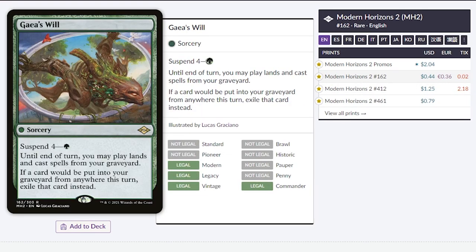Gaia's Will. This was a card that everybody was talking about that was super overpowered — it's the same as Yawgmoth's Will. A lot of people were freaking out. But now that it's been some time, people have probably played the card. I guess it's not very good. I own a few copies, but for only $0.44, you can pick this up and do the same thing as Yawgmoth's Will.